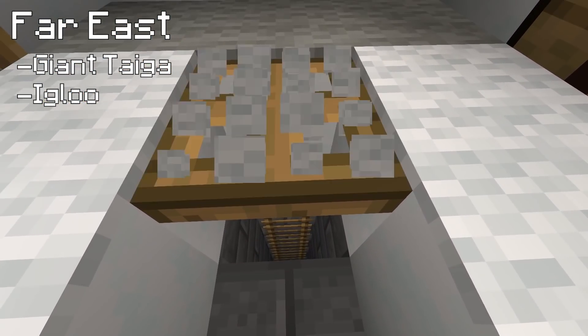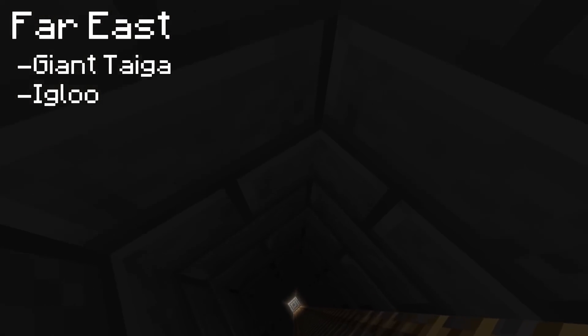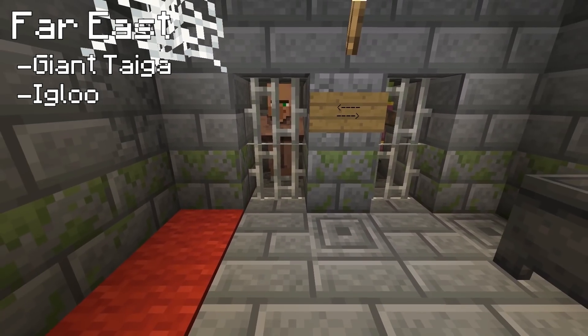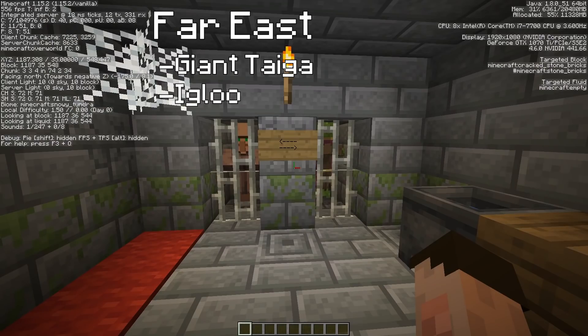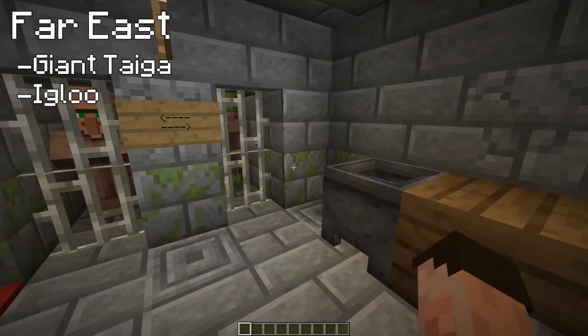Oh, there's something underneath it - I'm excited! What we got here? Wow, look - we've got the zombie villager, we've got the normal villager. This is awesome. The seed number is 1187548. Total, total luck. Oh my goodness.